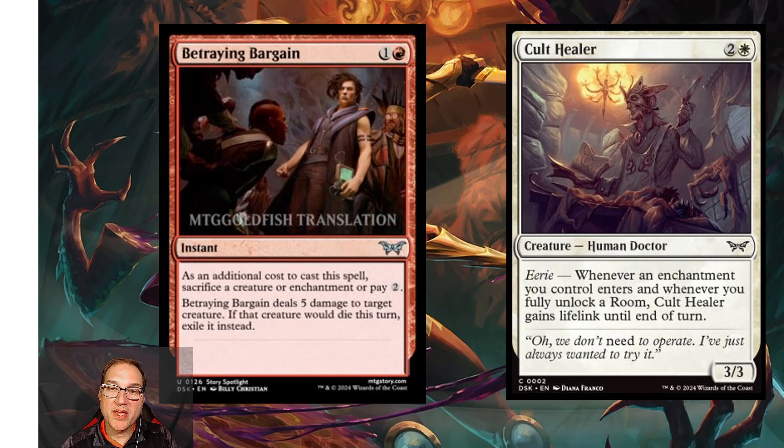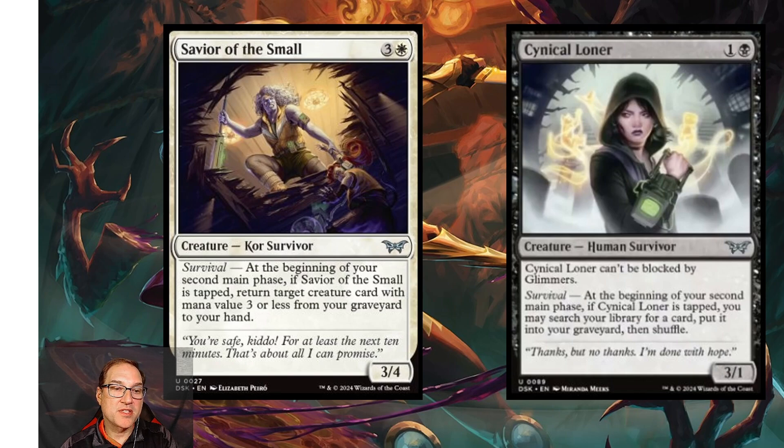Next we've got Cult Healer — for two and a white mana you get a Human Doctor that's a 3/3 with eerie. Whenever an enchantment you control enters, and whenever you fully unlock a room, Cult Healer gains lifelink until end of turn. In limited this is a fine card, and in a room or enchantment-heavy deck in standard, a 3/3 with lifelink in white is a solid deal.